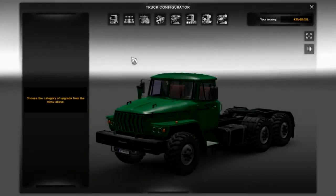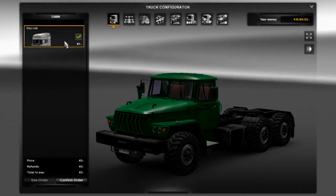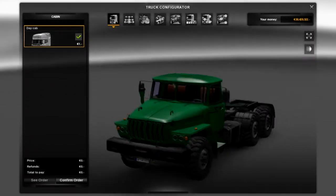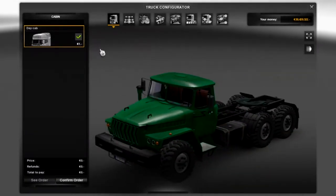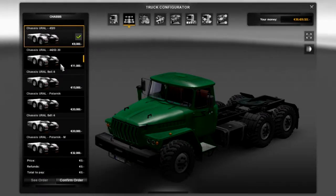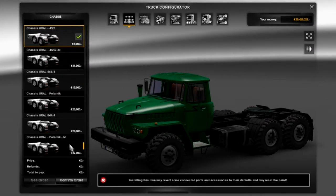So now we're in the place where we can customise and do configurations to our truck. Let's start off with the cabins. As you can see, we've only got one bulk standard cabin, like we did have on the Volvo VT 880 — that was the last one we reviewed. So we have only got one cab. Let's move over to the chassis. Now this is what I like to see — loads of different chassis options with the mod.